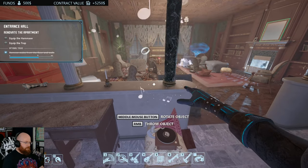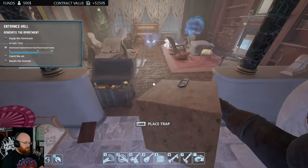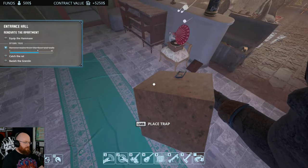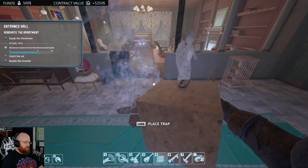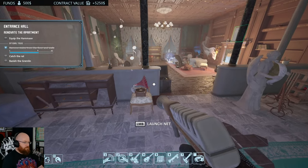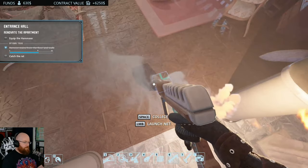And it's smashed. Lovely. Equip the hammer axe and equip the trap — equip the trap, that's five. Place the trap. Excellent. And now catch the rat, that was it. Where's the rat? Can I just place one here as well? Because that normally traps the rat. Banish the gremlin. I'd love nothing more than to banish this gremlin. There we go — one gremlin banished. Oh, what did I just catch? I must have caught the gremlin. Nice.